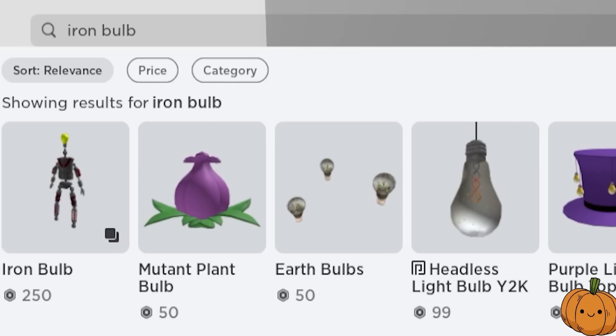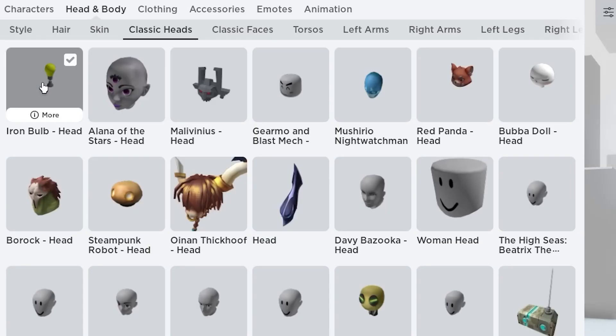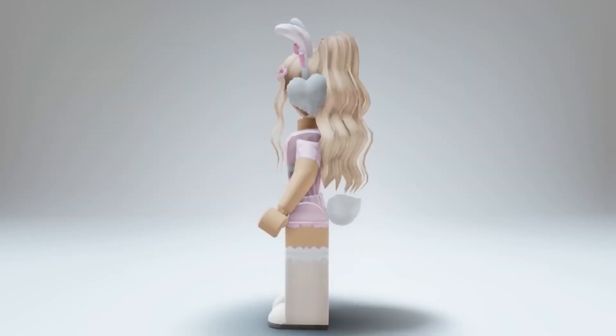I type in iron bulb and buy it. Make sure you're in R6. Equip the head. Put on hair that will suit the light bulb — I put this hair on. And voila, fake headless for so much less.